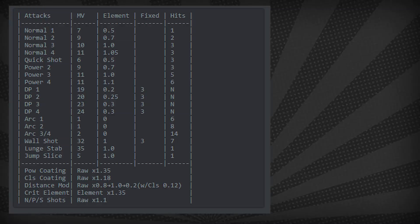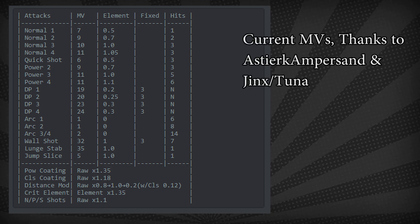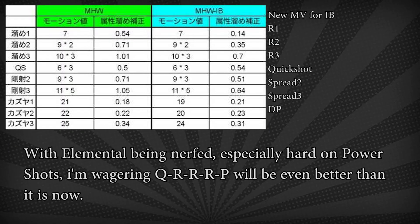Also, one last thing. As we know, Iceborne changed around some values — mostly the elemental motion value got reduced pretty hard on Bow, and I expect the crit element multiplier to be lowered as well. So I'm probably going to have to redo the tests for Iceborne because I think raw Bow will probably be on the same playing field as elemental, even with the uncapped element for bows. We'll just have to wait and see, but I'm pretty excited. Bow will be just fine even with the nerfs — it's always fun and active anyway, so it doesn't have to be the best weapon in the game.